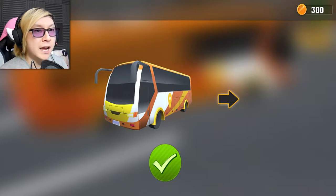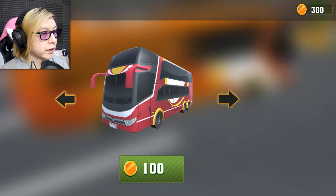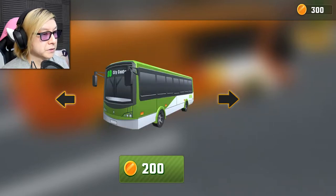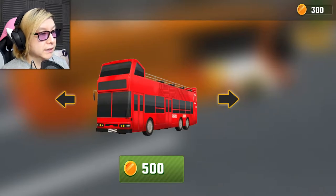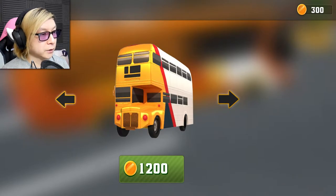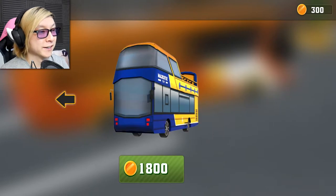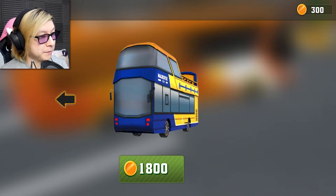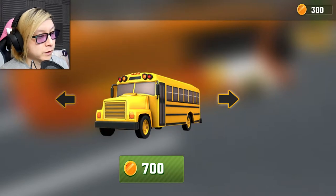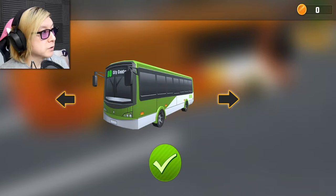It looks like we can unlock more buses. We start off with this kind of bus and 300 coins, so I can afford to buy more buses - like a double decker, a city bus, one of those British double decker tour buses. There's a school bus, another double decker style, some crazy candy land one, and then a majestic bus that costs 1,800 coins. We do have enough to buy a couple right off the bat, so I might as well use the city bus.